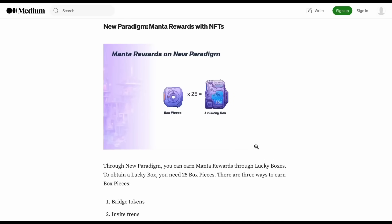Lucky boxes are what turn into actual NFTs that allow you to claim your Manta tokens. 25 box pieces equal one lucky box. If you bridge 0.25 ETH, you'll get about six box pieces per week, meaning it takes roughly four weeks to earn a lucky box. Depositing 0.5 ETH doubles that rate. Depositing 1 ETH gives you four times the base rate — 24 box pieces per week — so you'd earn a lucky box much faster.